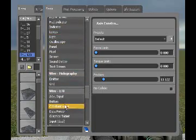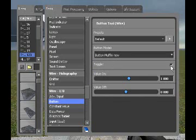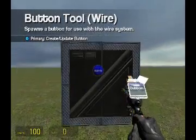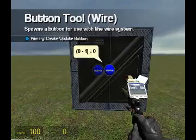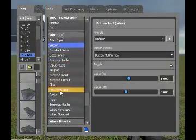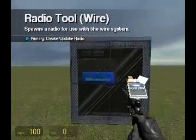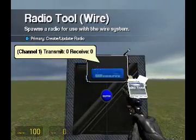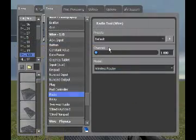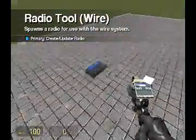The first thing we are going to spawn is a button. I'm going to use Button Muffin. Toggle - every time I turn off Toggle my button goes crazy, but if you can, turn Toggle off. I'm just going to leave it on. Put that right there. And I'm going to get a radio, which is in Wire Input Output, and it is going to be a wireless router. Make sure it is on Channel 1, because each channel sends another value and it just gets confusing and annoying after a while.